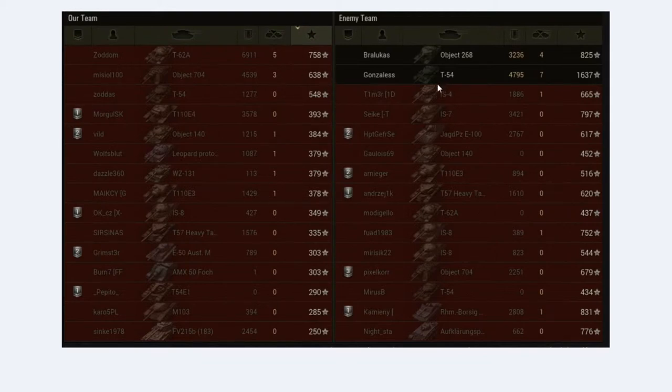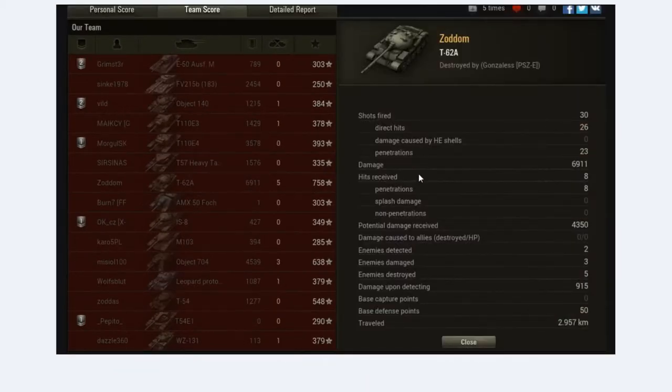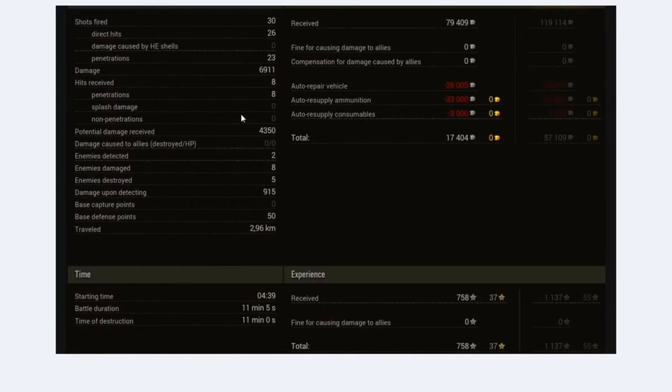4500 damage and 3 kills for the 704, but it just wasn't enough — because if you look at the enemy T-54 driver, 4700 damage and 7 kills, he just carried them in a tier 9/10 game in a tier 9 tank. Out of 30 shots fired we hit 26 and 23 penetrated, which was a pretty nice ratio. I received potential damage of 4350 and some ramming damage — 900. Even though we fired 30 shots we managed to earn 17,000 credits on this match without a premium account.